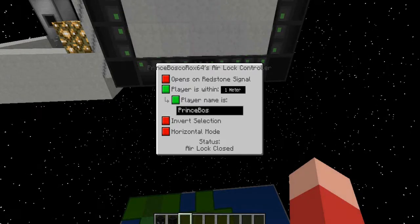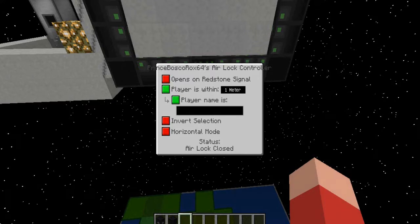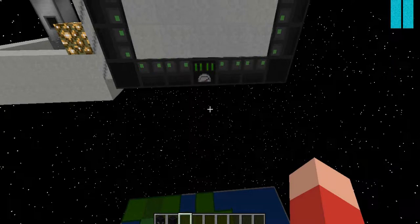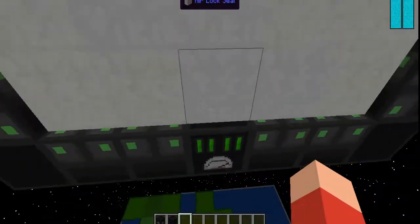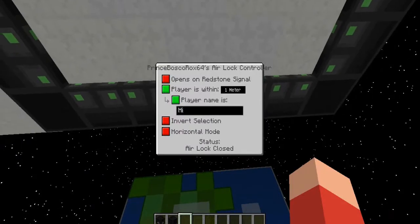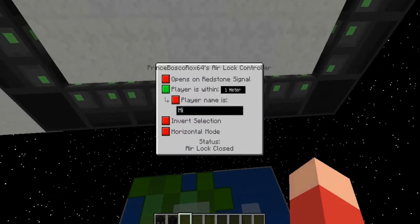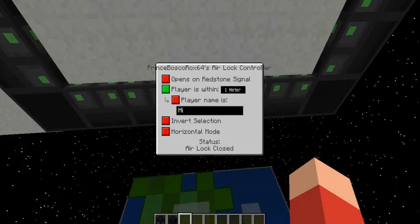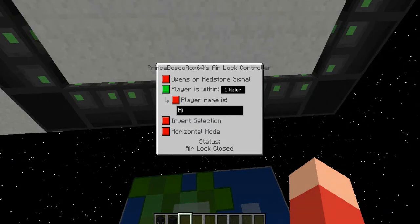I wonder if I can put someone else as it. Let's say 'hi' is the only one who can enter. Look, I can't enter anymore because only a player named 'hi' can enter. That's stupid, so let's turn that off. There's also 'invert selection' - I don't really know what this means. These two I don't really think matter.